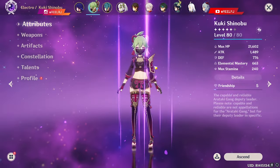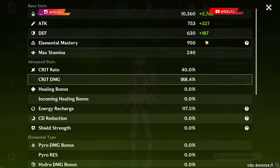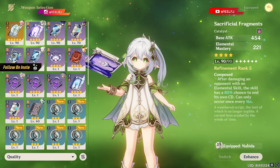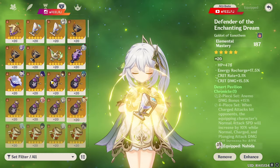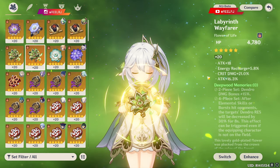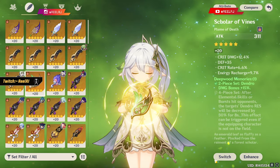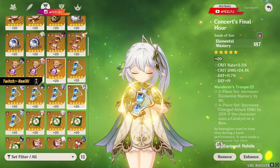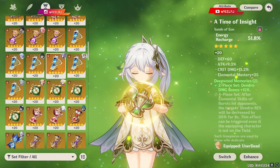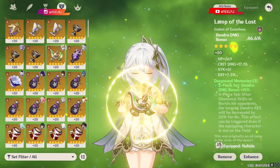One thing I want to mention: you can definitely tweak the build. For example, you could go for the 4-piece Deepwood Memories — that would be nice. But if I switch to Deepwood Memories, my weapon options become very limited since I don't have any Elemental Mastery weapons available at a good level.